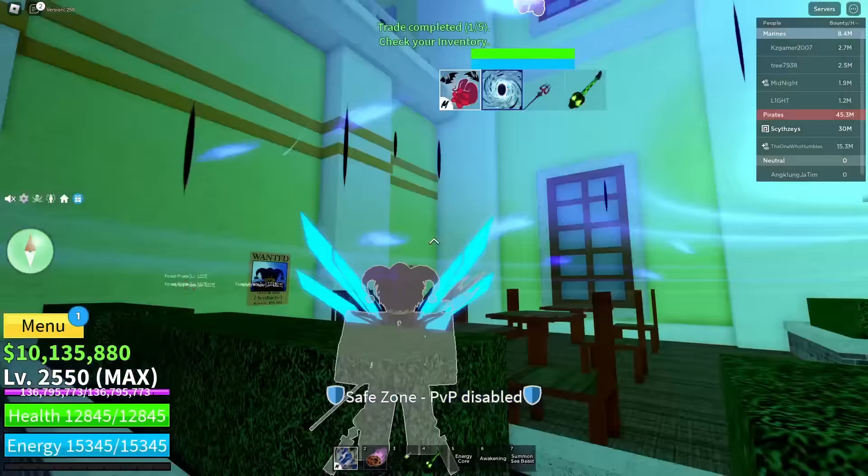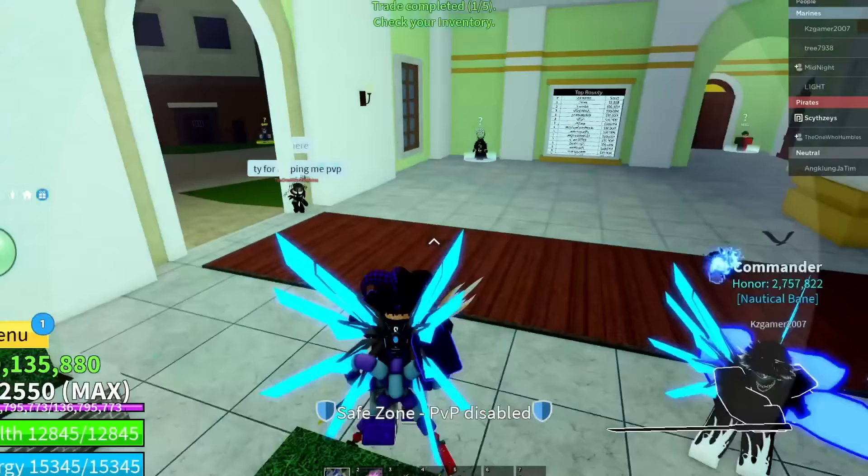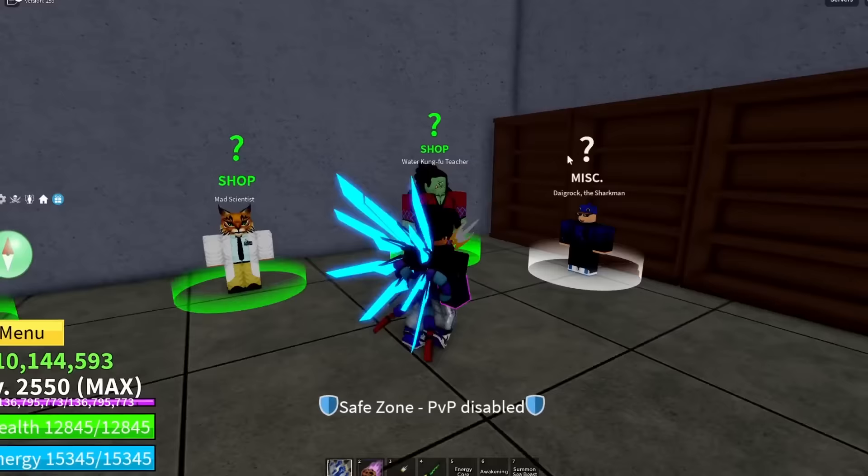Shoutout to this guy right here bro — this dude's giving me a free leopard, W man. There's just so many hackers. But we gotta switch fighting style, and for the next one we're gonna be going with Sharkman Karate. We no longer have god human, so I don't know how this is gonna work, but let's just give it a try.